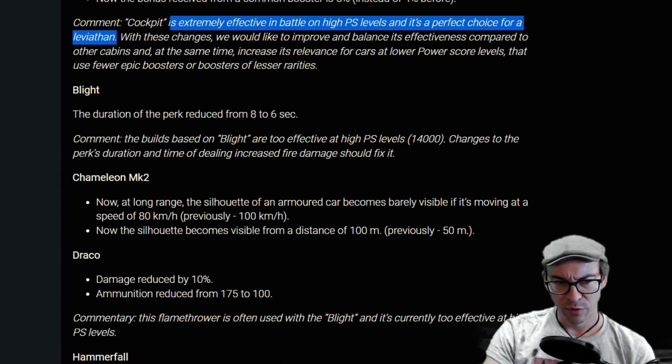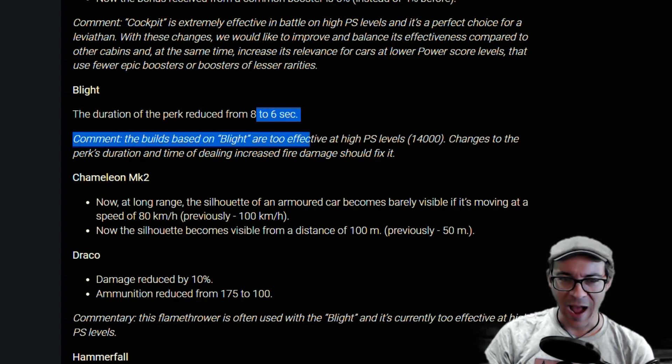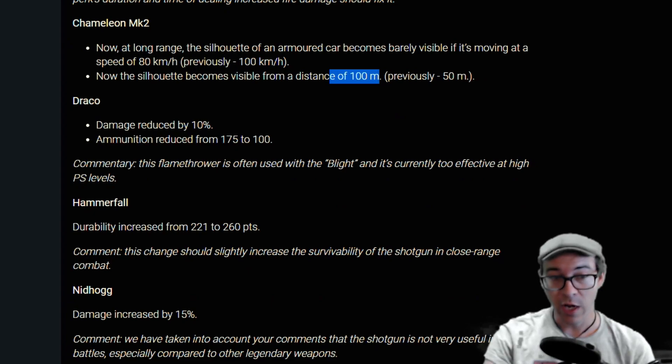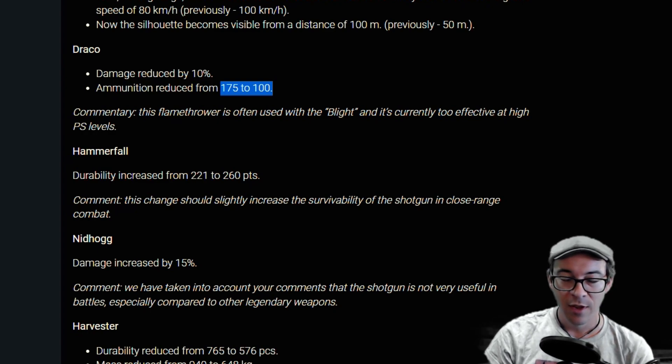The Blight — duration of the perk is reduced from eight seconds down to six. High 14,000 power score builds are using Blights too much, so they're nerfing it. The Chameleon Mark II gets a similar nerf to the other cloaking — easier to see once you're going 80 kilometers an hour, and visible from 100 meters. The Draco — which was super effective — gets hit with a nerf bat of 10 percent with reduced ammo. So they're nerfing the Blight and the Draco.